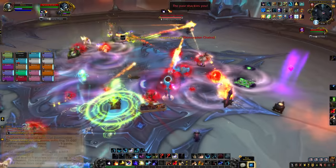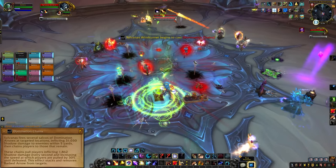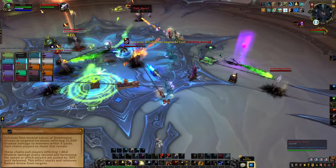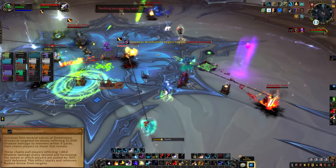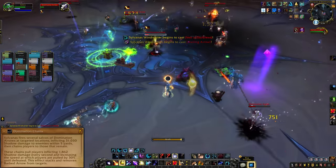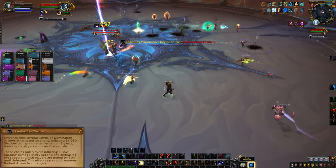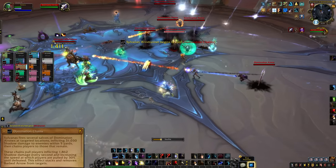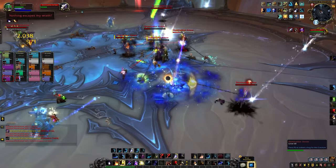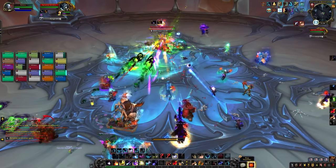Her next very important ability is Domination Chains. Sylvanas fires off several Domination Arrows, and big swirls appear around the platform. The swirls deal a lot of damage, so you have to dodge them. After the impact, a Domination Arrow will appear — these arrows chain the closest player to them and constantly pull that player toward the arrow. The strength of the pull increases the longer the arrow is left alive, and it also deals damage over time. Getting chained is also the only way to remove your Barbed Arrow stacks, so anyone with high stacks will want to actively try to get chained. Your entire raid needs to swap to these Domination Arrow adds when they pop up.